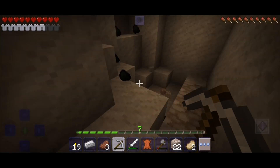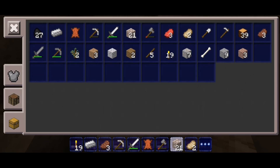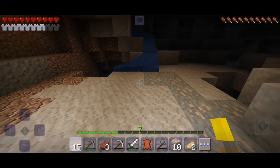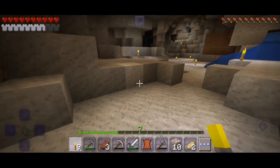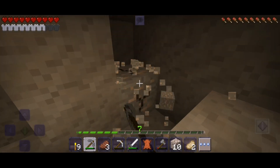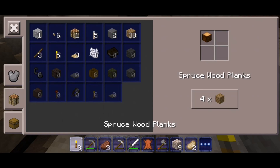Oh no — my pickaxe is almost dead! I think I can make a new one. I have this one, so let's just use it for the rough stuff. Oh, look at this — it's an iron heaven! Amazing, epic! If there's this much iron we will have iron for everything — we could make a whole house from iron. But still no gold, and gold was the whole reason I came into this cave. I think we're gonna go even deeper — let me make some sticks first.